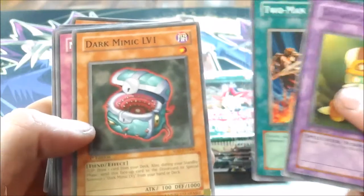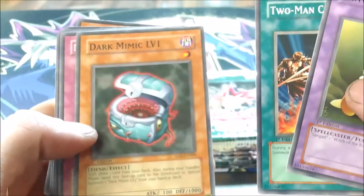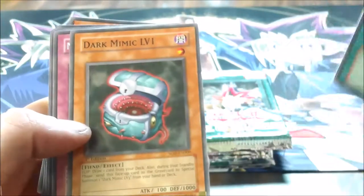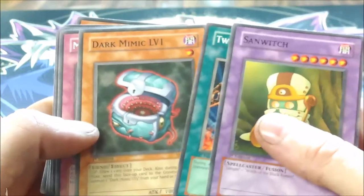So we have Sandwich, 2 Man Battle Cell, Dark Mimic Level 1. This is also the set that introduced level monsters, which were kind of interesting but never really caught on. It was an interesting idea but just one of those things that ended up being kind of a forgotten and lost thing within Yu-Gi-Oh!